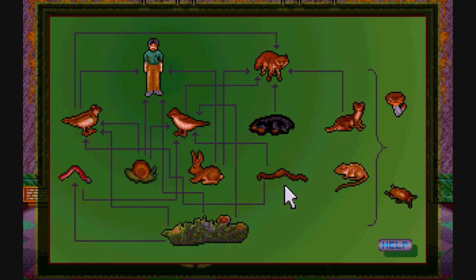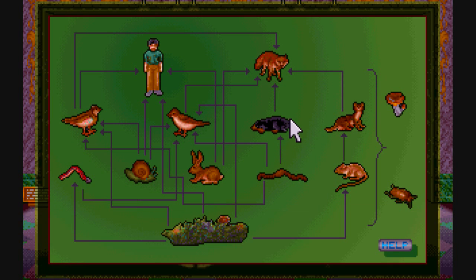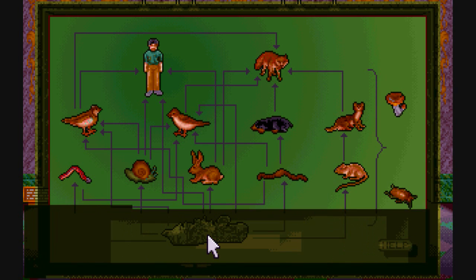Alright, there we go, this isn't very difficult. Awesome. Did I finish everything? What am I missing? Did I finish all of them? I think I finished all of them — no I didn't, I forgot to mention that the snail eats plants. Oh, there's another animal I have yet to do. Oh, the bunny eats plants too. Any more animals I've missed? There we go.